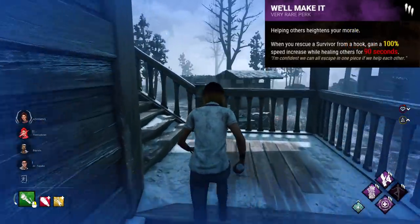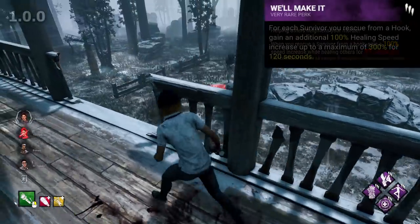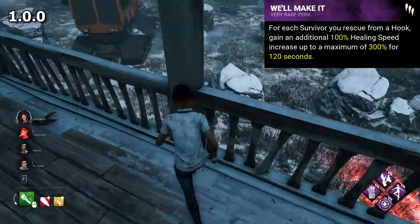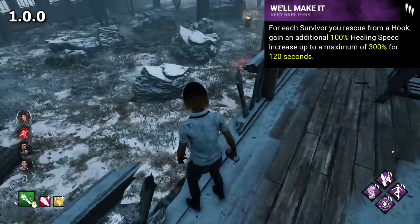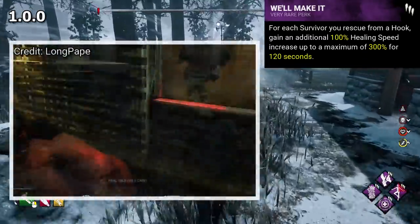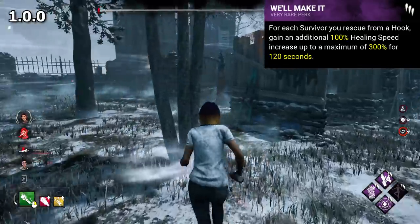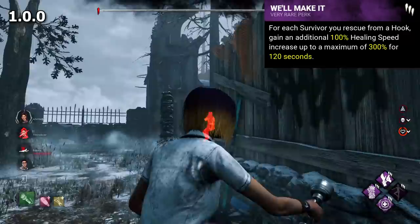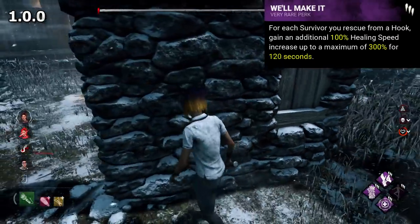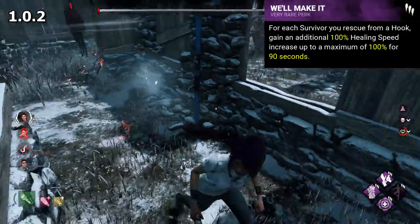We'll Make It was something we've somewhat covered before in previous videos, so I don't want to go too far into it, but this perk was super busted early on. In 1.0.0, this perk worked almost on a stack basis. For each save you got, you'd get a boost of 100% to healing speed, to a maximum of 300% for 120 seconds. 300% healing speed is a lot, and basically allows you to outheal the killer's swings, and even heal with self-care faster than a killer was able to catch up to you. According to the wiki, in the beta this perk had a 3 minute duration, a whole 60 seconds longer than when it went to live. Luckily this perk was quickly altered in patch 1.0.2, to cap out at 100% and last only 90 seconds, which is essentially how it is today.